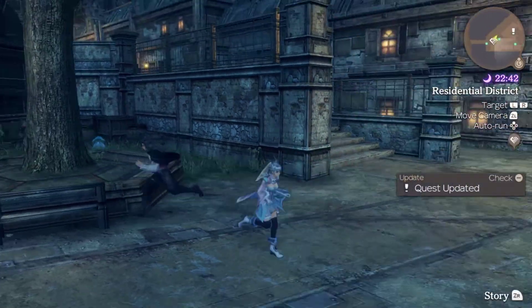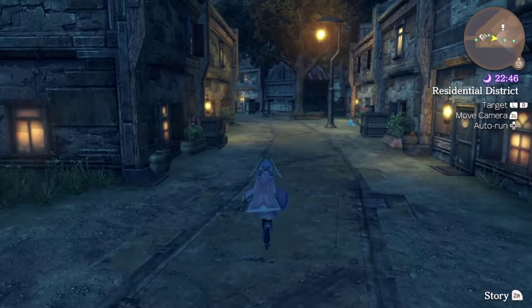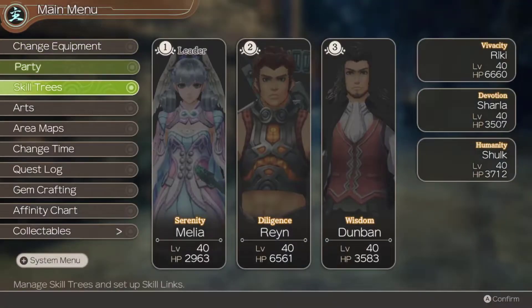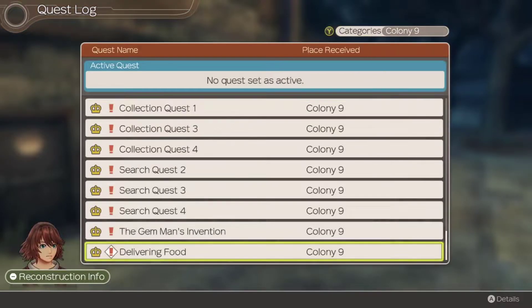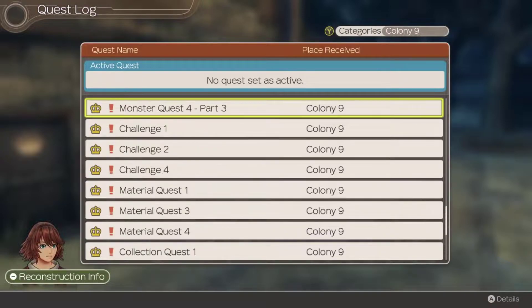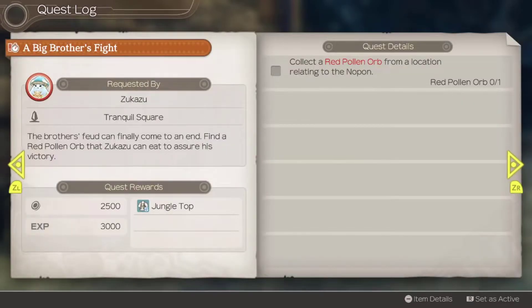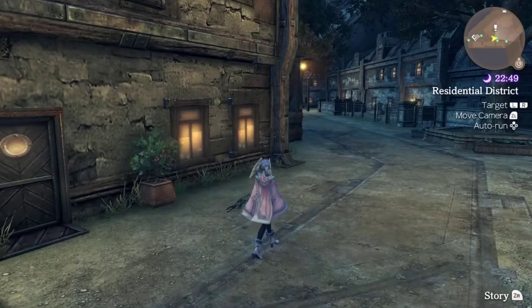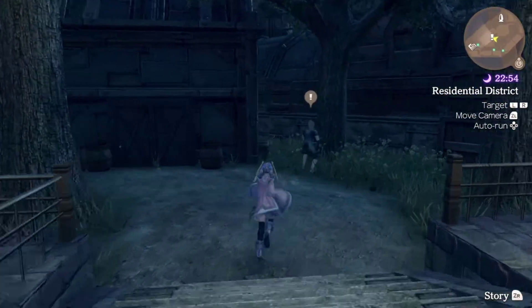Basically, he doesn't want his brother Pons to know. But we actually want to go and talk to Pons too, because this is one of those sidequests that are split. Let's collect the red pollen orb from the location relating to the Nopon, and talk to this guy here.